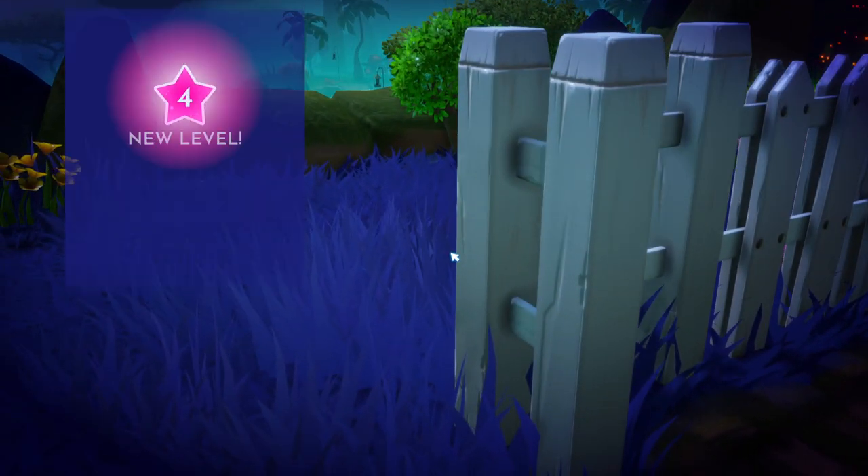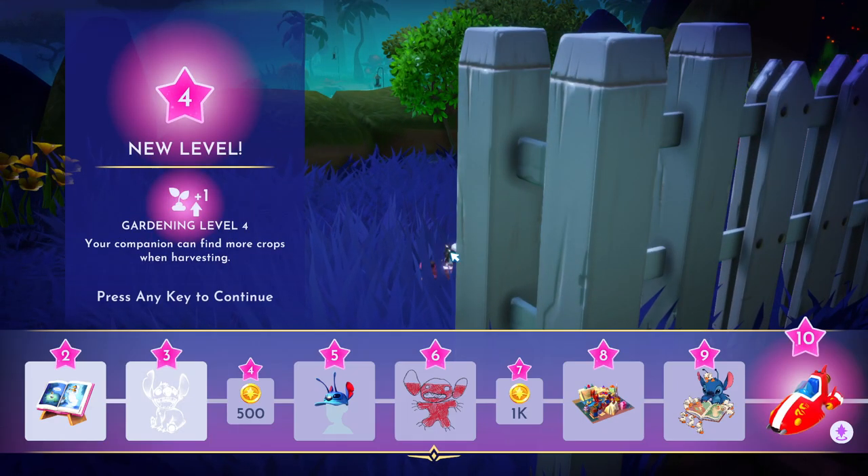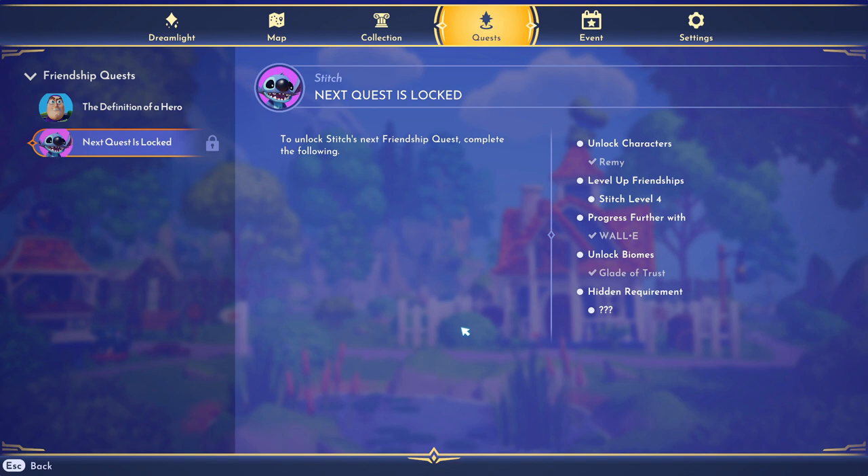Hey everybody, this video is going to be a guide to Stitch's level 4 quest, Very Sleepy Stitch. To start this quest, you're going to need to have Remy unlocked, get Stitch to Friendship level 4, progress with Wally, and have the Glade of Trust. I do have guides on my channel for how to get Stitch on your valley and his level 2 quest if you need those.